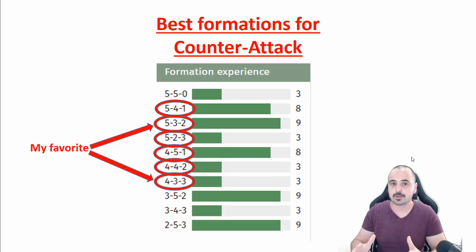The best formations for counter-attack are ones that give you enough defense and attack ratings — formations with 4 or 5 defenders work best. If you are a competitive team, you probably have experience in standard formations like 3-5-2 and 2-5-3 and can't afford experience in all counter-attack formations. You could use some standard formations like 4-4-2 or 4-5-1, but have a few dedicated counter-attack formations. My favorites are the 5-3-2 with lots of defense and enough attack, or the 4-3-3 with good defense but massive attack.